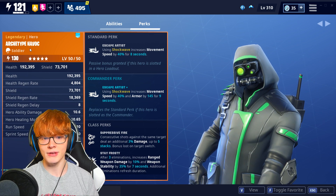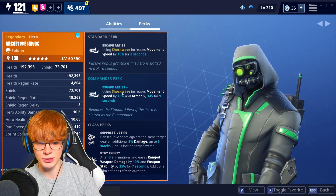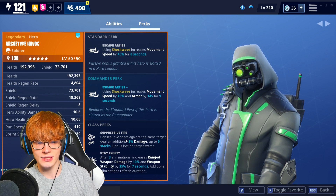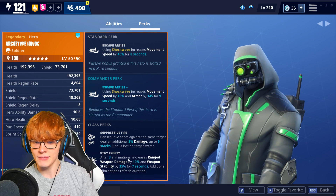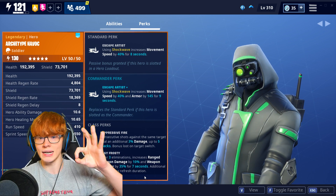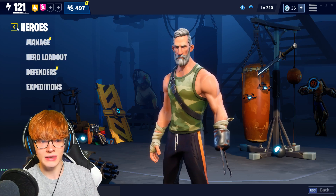A lot of people implement Archetype Havoc as a really good standard perk — you can use him on the Shock Trooper Renegade character as well, and it's very useful. But today we're using him as the commander. Because of that, we also have the class perks: Suppressive Fire and Stay Frosty. Suppressive Fire has consecutive shots against the same target deal an additional 3% damage for up to 5 stacks — very similar to Debilitating Shots. Stay Frosty, after 3 eliminations, increases ranged weapon damage by 10% and weapon stability by 35% for 7 seconds, and every kill refreshes the duration. The little red outline on the end of your barrel is the Stay Frosty buff.